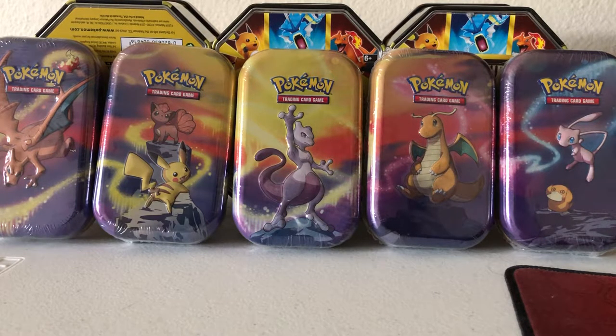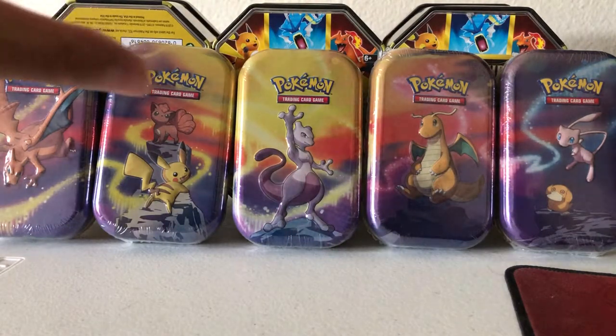In front of me, I have these Series 2 Kanto Mini Tins, with each tin costing about $9 at my local Target. So that's a total of $45 for all five variants. When you line them up, they make an image that connects together.